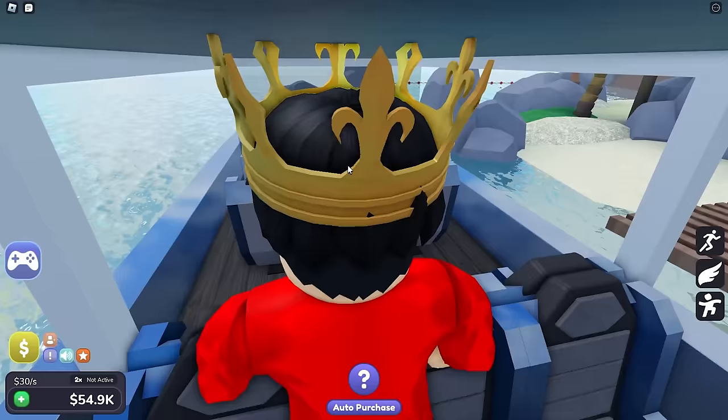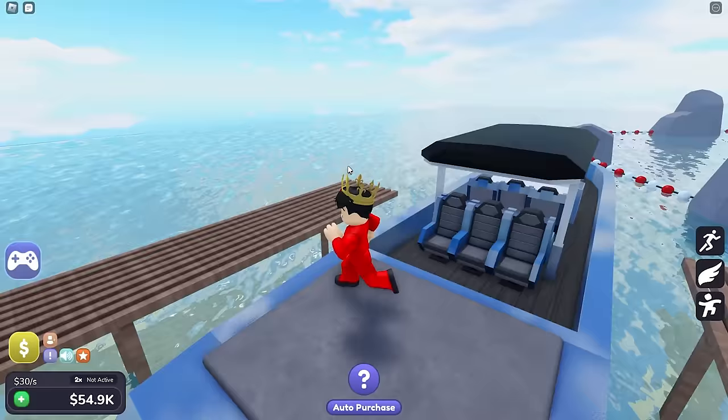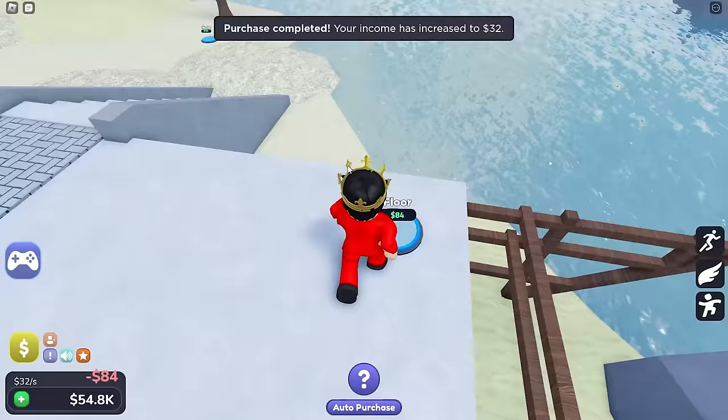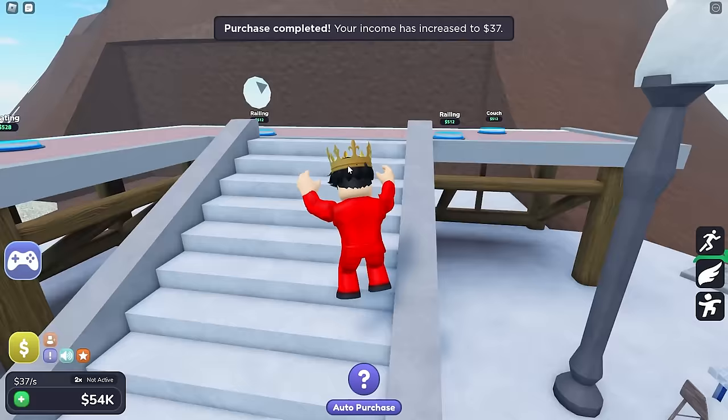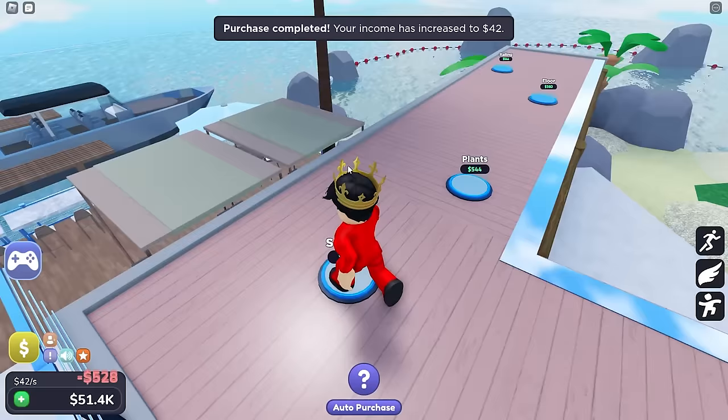Look, I even built a yacht! Oh my gosh, it looks so cool! That sounds awesome, Mongo! Now I'm just gonna go around buying all these things over here. And since I bought those things, we can start going up over here, Wudo, where the water park is gonna start being made! Ooh, I wanna go on a slide now, Mongo!